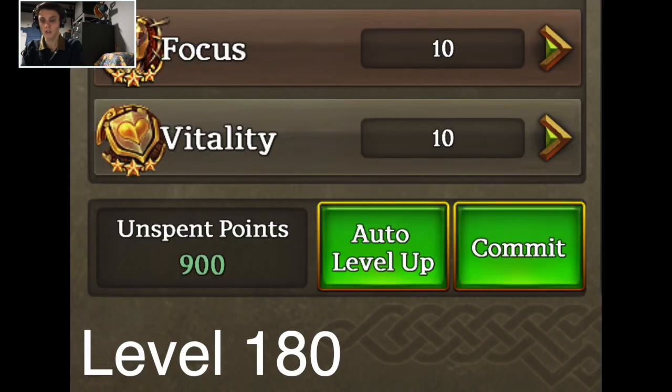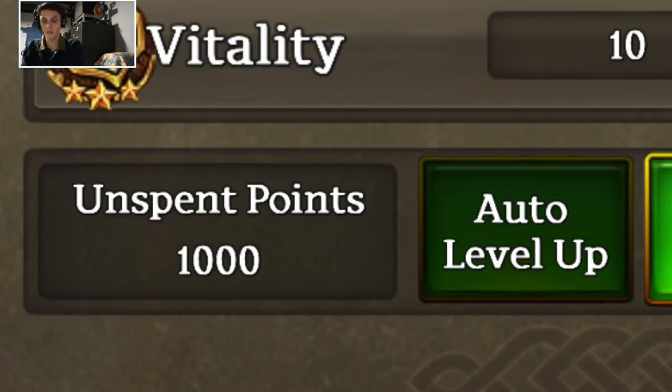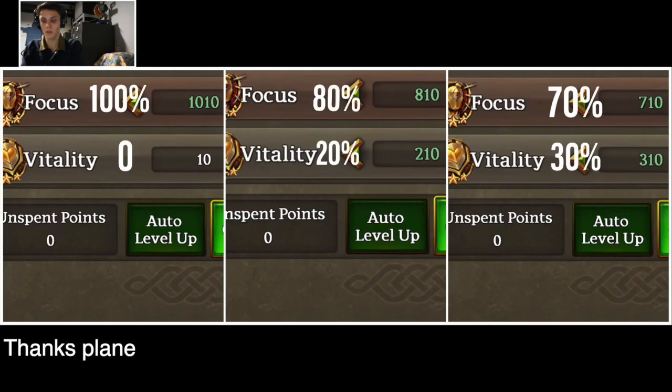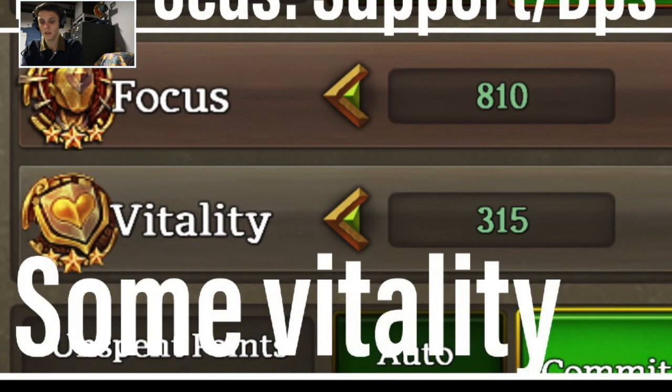By level 180, you'll have 900 skill points to spend. I prefer these builds — it's pretty much the same throughout level 220. Level 200, you'll have a thousand skill points applying the same or similar percent. By 220, you'll have eleven hundred, which I usually go full focus, but you can still apply the same things. You can have a little vitality.